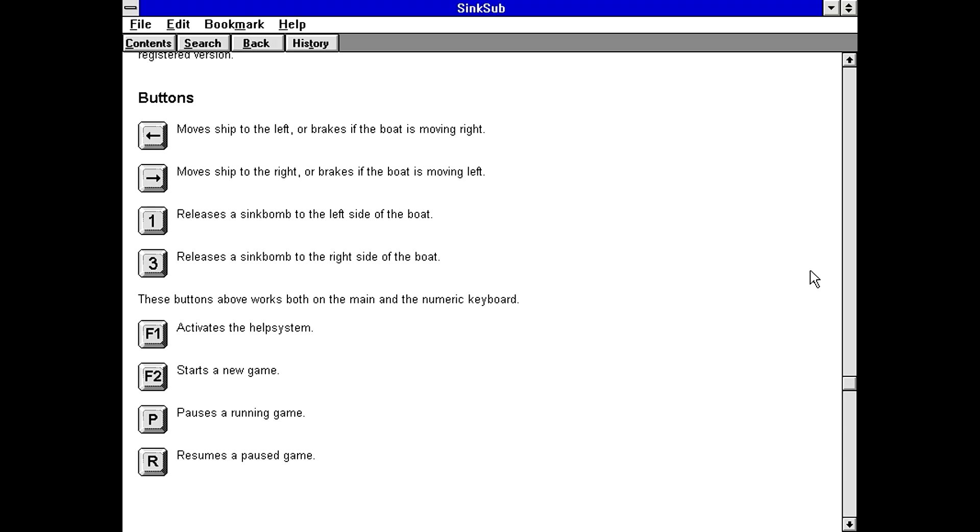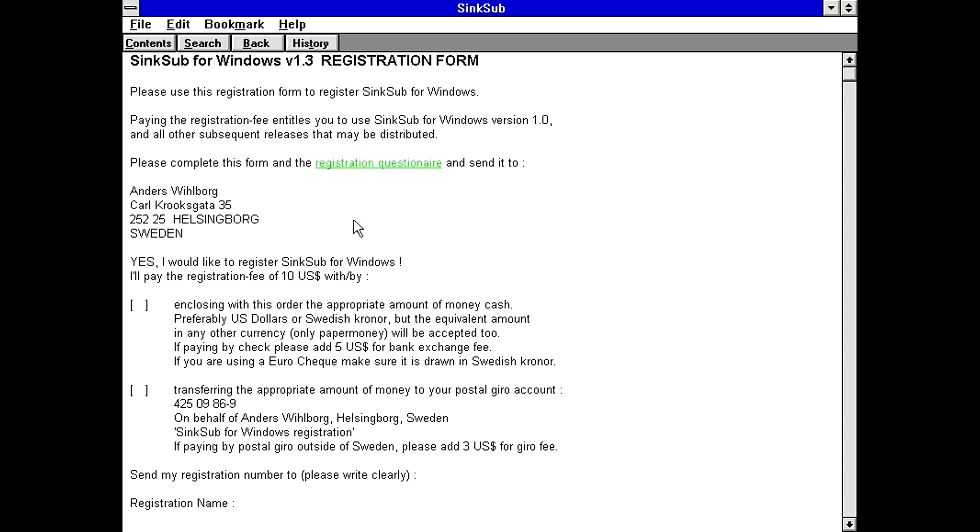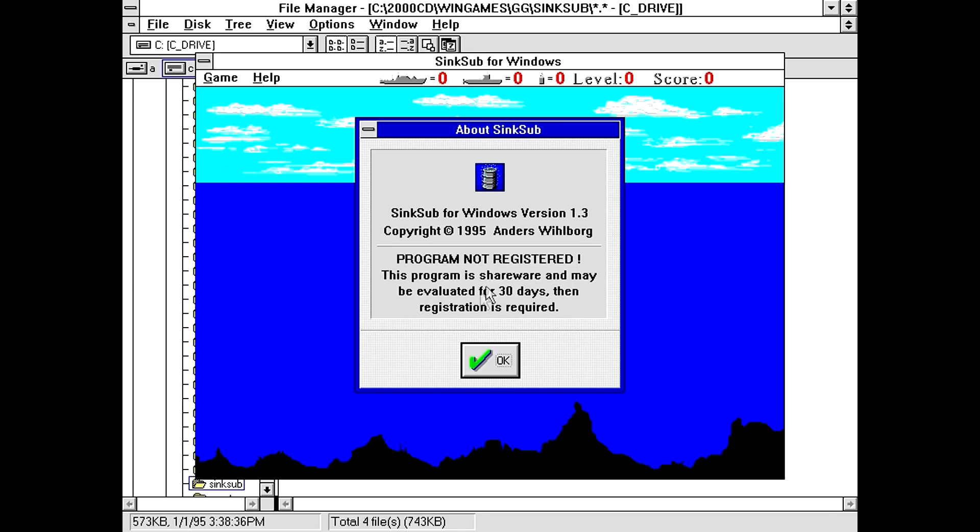The person's Swedish, so it kind of does make sense that their English wouldn't be perfect. Apparently it was done by an Anders Wilborg, and was apparently $10 for the registration according to this. Let's see what we got. SINKSUB, by Anders Wilborg. Program not registered, evaluated for 30 days.